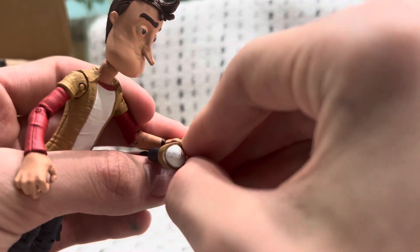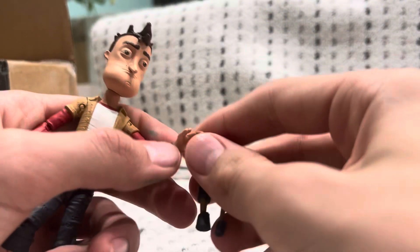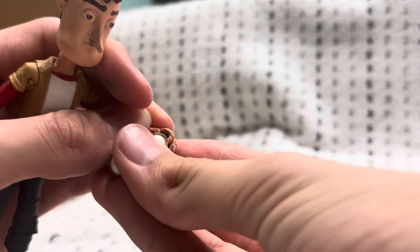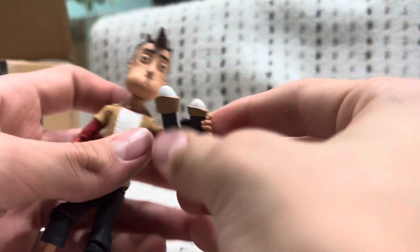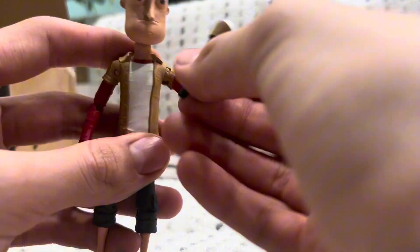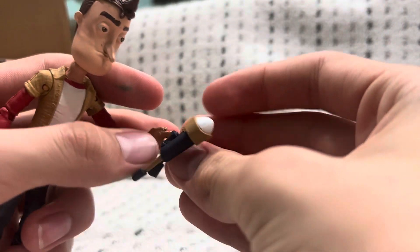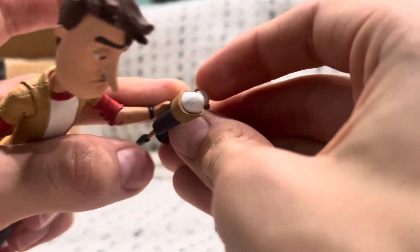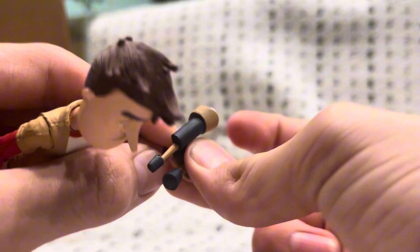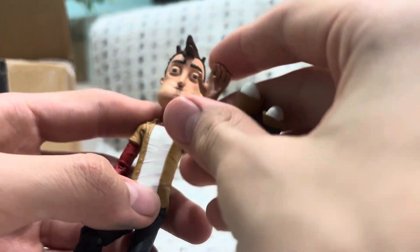I gotta get this in. Come on, get in. I have no clue what's going on here. Yes! Almost there. Perfect — look at that. He's got the binoculars. No clue how he would use them in this positioning. Maybe I could try to make a pose where he looks natural holding these. No, I don't think I can — that's not gonna look natural at all.